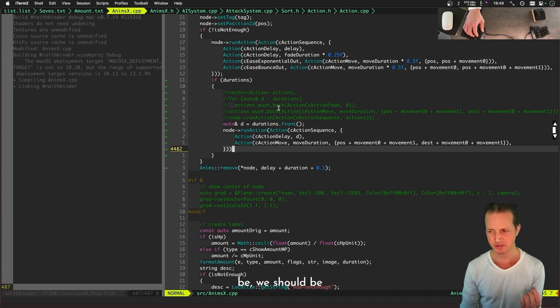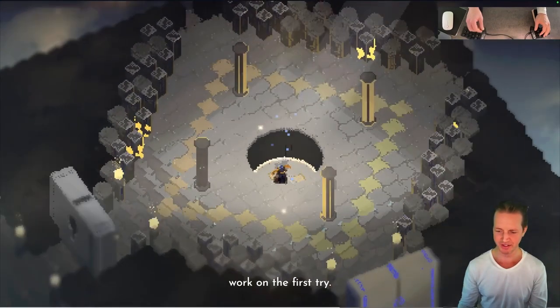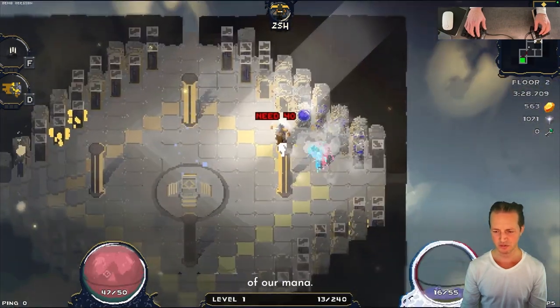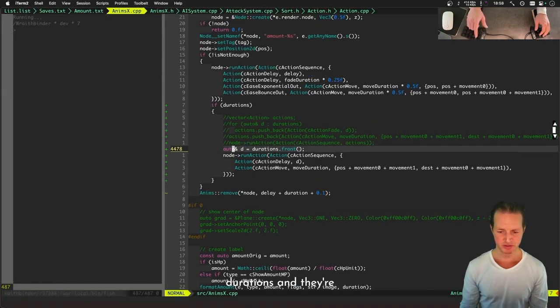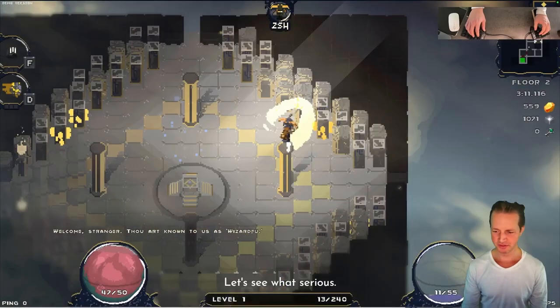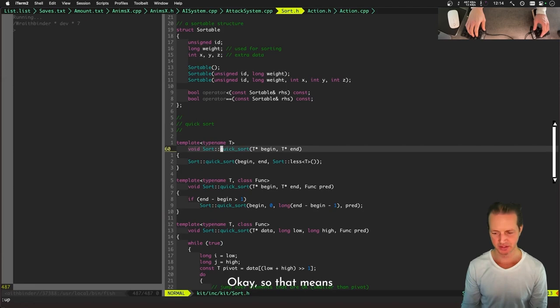We should probably debug this to see if the nodes are sorted correctly, but if it just works on the first try, hooray. Cross your fingers. Okay, it did slide back down after a while — I think that actually worked. But it's not quite working fast enough, which means we need to check the durations and their order, and maybe multiply by 0.75 or something.